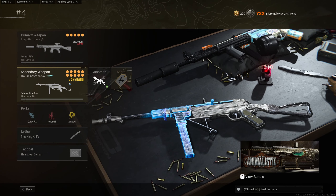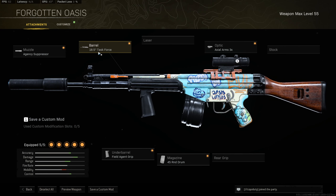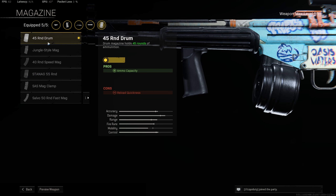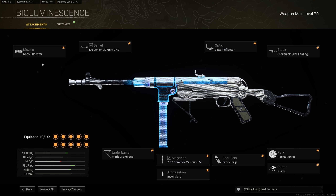Number 4 is the C58 and MP40. For the C58: agency suppressor, Task Force barrel, Axial Arms scope, 45 round drum — this gun plays like the Amax and doesn't need the larger 50 or 55 round mags — and field agent grip for best recoil control. The C58 has received nerfs but still has very high damage output. For the MP40: recoil booster, Krausnick 317mm barrel, slate reflector optic — I recommend this over iron sights since the butt of the gun is quite obstructive, especially when someone drop shots.